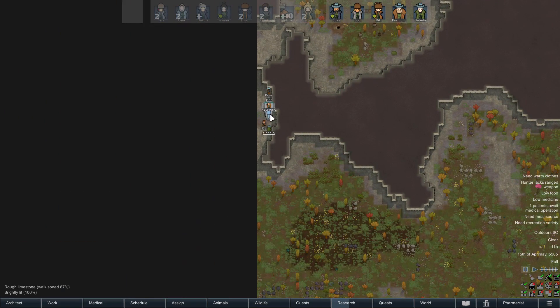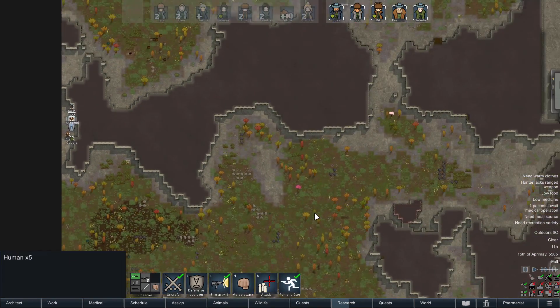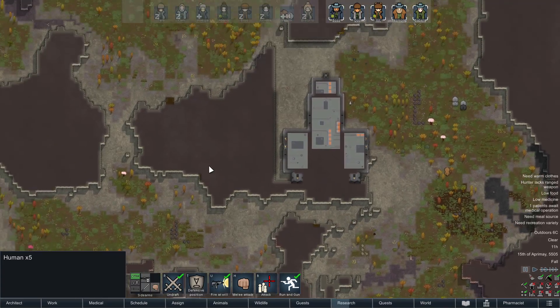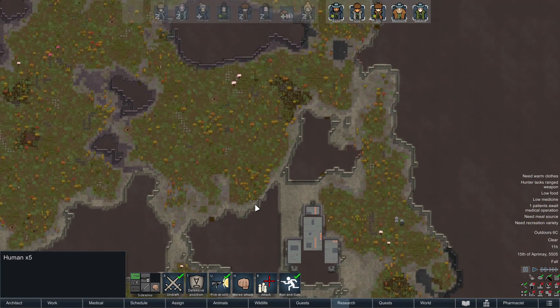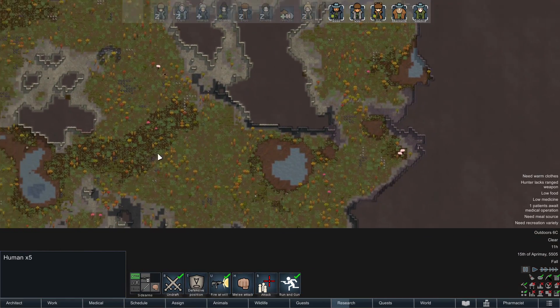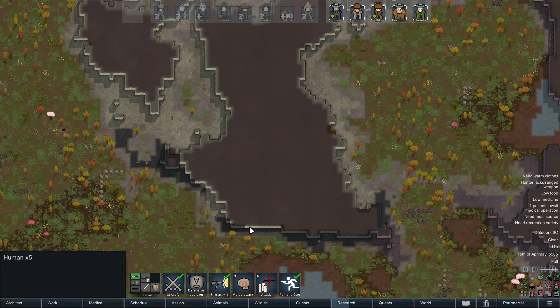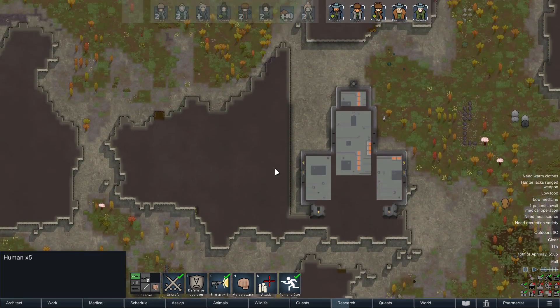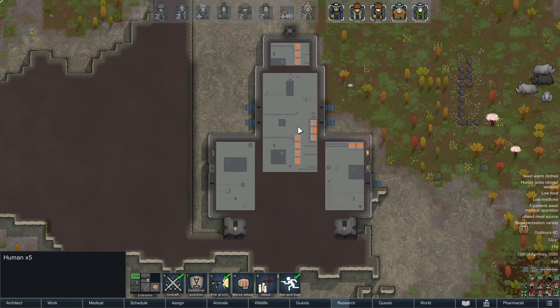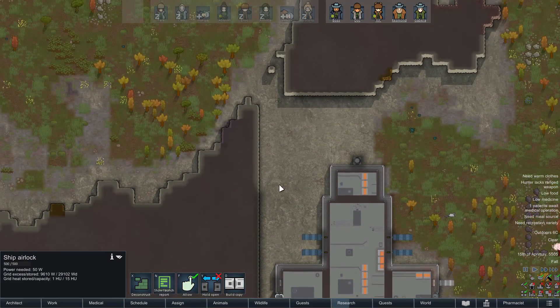That is a really dinky little ship compared to what we've got. Oh well, we can always scrap it for parts. There's also a lot of components around here, and I gotta say I like this kind of sheltered valley — well, it's not exactly a valley but you know what I mean. It's pretty cool. Also I think this is marble, so we can make some fancy art out of that. There is in fact a door, and the door is ours.